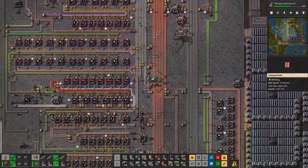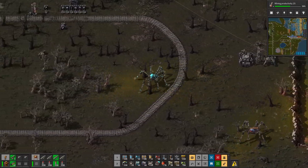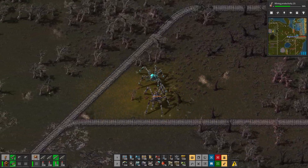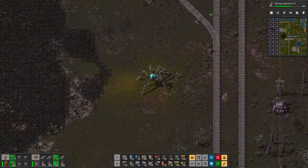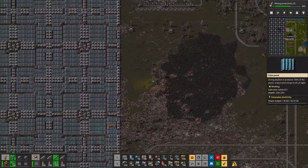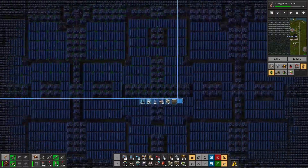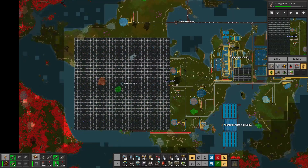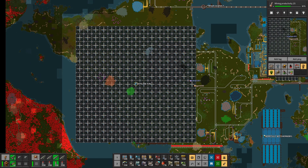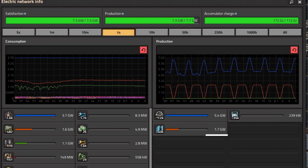Moving over to the solar field — honestly it was a stupid desire of mine. Any game that has solar, I just feel obligated to build a stupid amount of it. And when I say a stupid amount: 39,000 solar panels and 33,000 accumulators. You can definitely Taste the Sun. Looking at our power statistics, the solar panels are producing 1.7 gigawatts of the 7.7 total, and at their peak they produce 2.4 gigawatts.